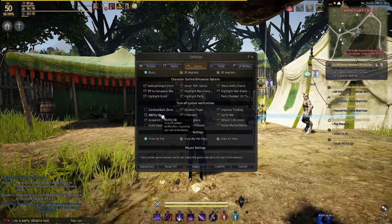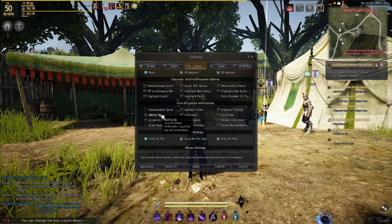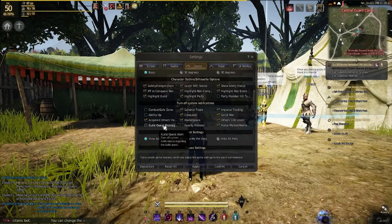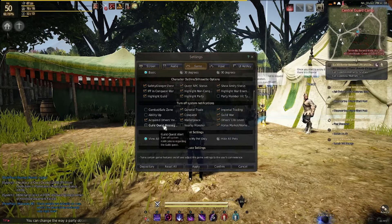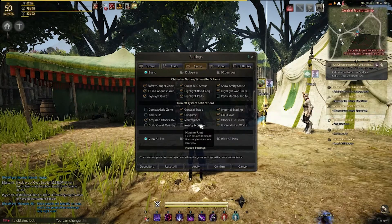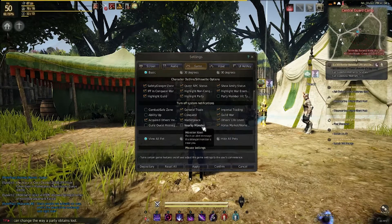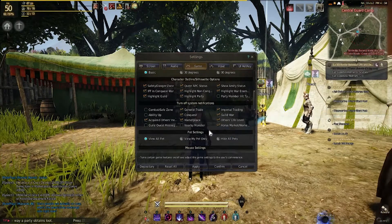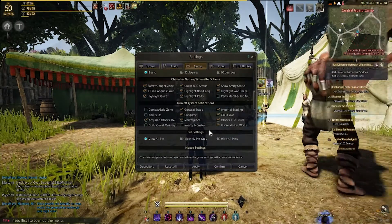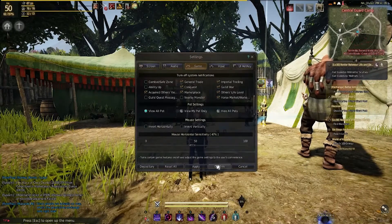The only notifications I keep unticked are: Combat Safe Zone, which alerts you when entering a combat or safe area; Ability Up, which notifies you when an ability levels up; Guild Quest, which shows guild quest progress; and Nearby Monster, which alerts you if you get close to a very strong monster. You can adjust the rest depending on what you want — I just don't like seeing a hundred messages every few seconds.